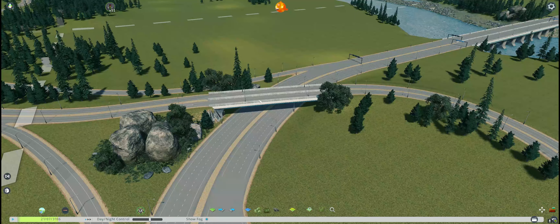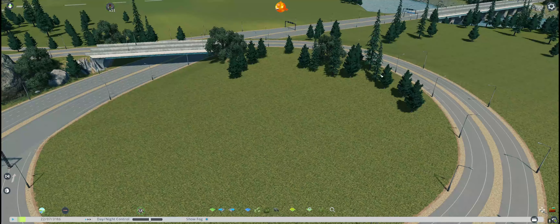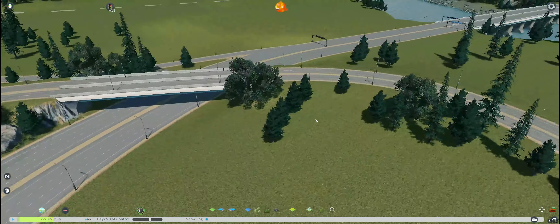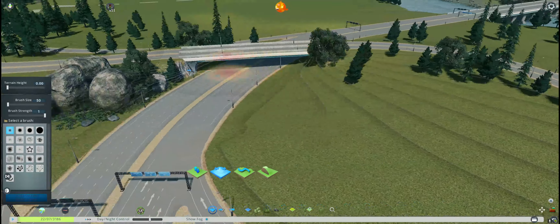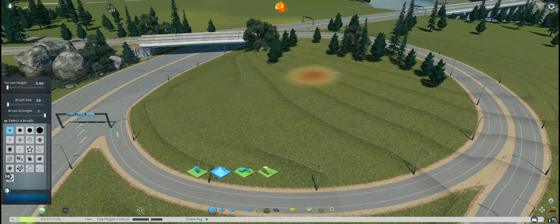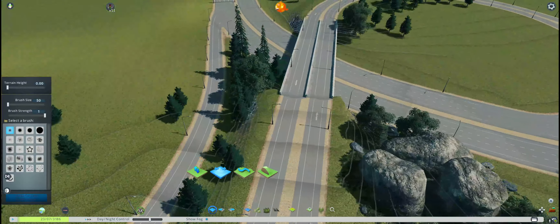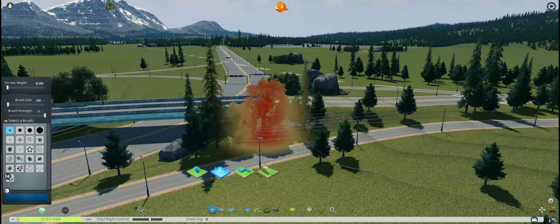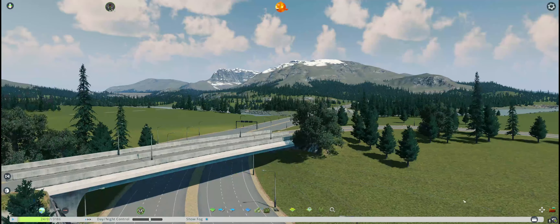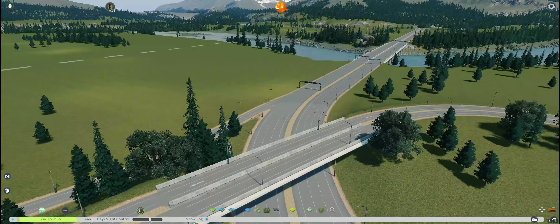In real life, bridges are expensive — they cost considerably more money and maintenance than stacking up the earth and putting a road on it. So don't be afraid to do this. This is how I feel it would look in real life: as much padded-up dirt as possible. If it doesn't look right with texturing, just hide it — just hit it with some pillars and the usual.